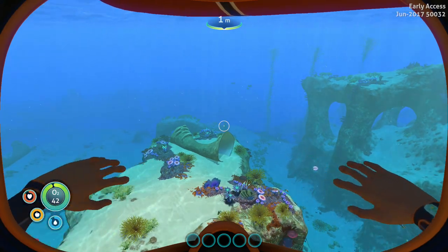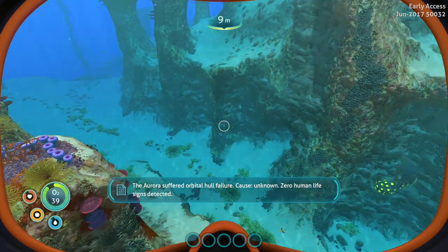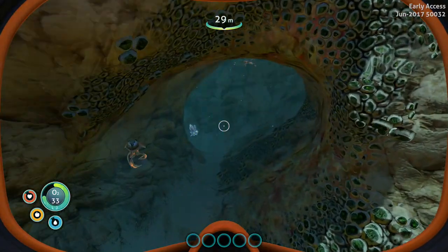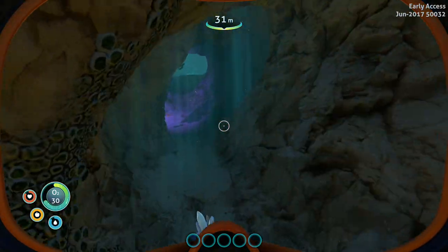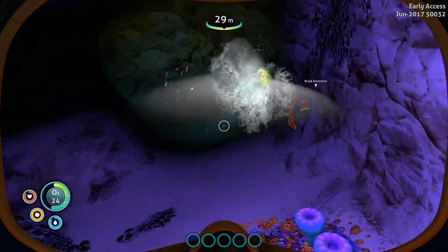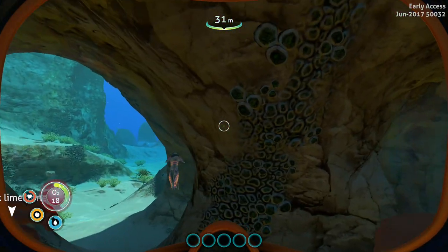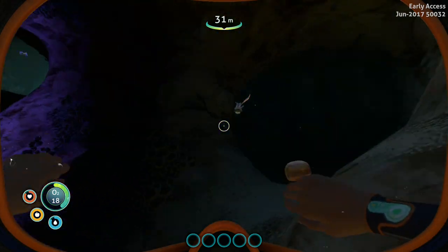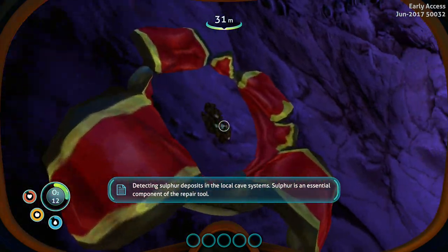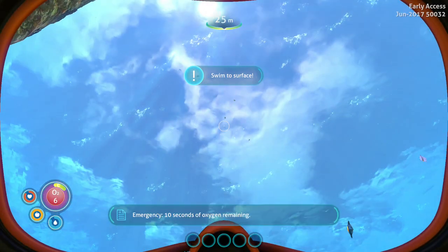Oh my goodness, it's so beautiful, this game. The Aurora suffered catastrophic hull failure, cause unknown — zero human life signs detected in 100 meter range. That's not good. These exploding fish — they should give me cave sulfur, but apparently this one is a little buggy. Let me go up before I'm drowning.